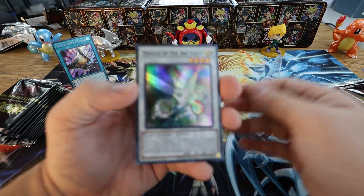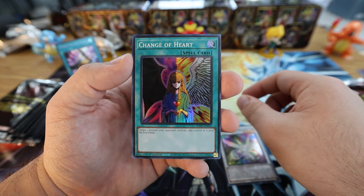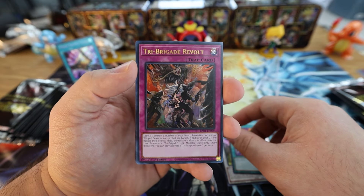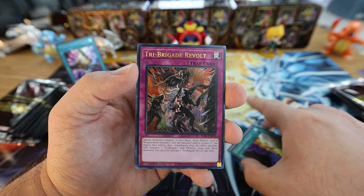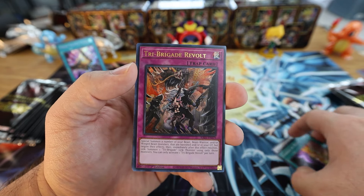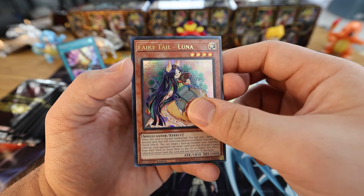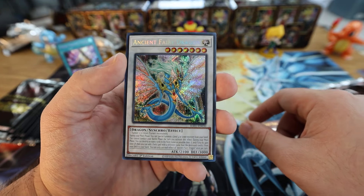Here we go — first up we got Herald of the Arc Light, Change of Heart — beautiful. Tribe Brigade Revolt — been seeing a ton of this at locals lately, everybody's on that Tri-Brigade and Fire King deck, which we're probably going to make here. We have the structure decks we need to open on the channel to showcase and do a review for quality control — because as you guys know the last couple structures had QC issues, especially with the front Ultra Rare card always being messed up. Next up we have Fairy Tail Luna, nice little reprint.